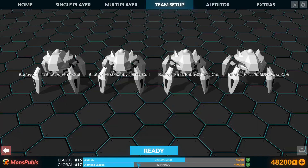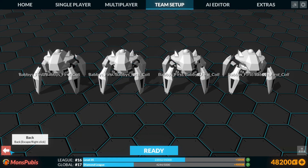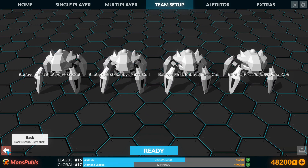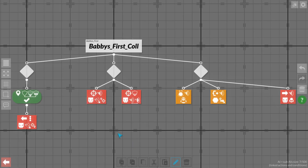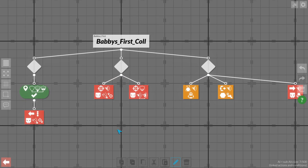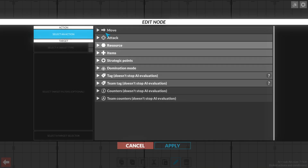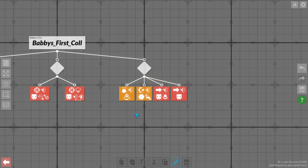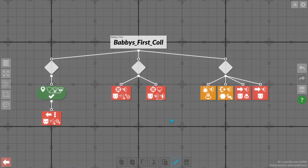There were two things we saw in the last video that I didn't like. The first one is that we still don't have enough of a potential stopgap at the end. So if all else fails, let's just move toward the closest enemy bot — that'll make sure our bots are always trying to move toward the enemy and do something useful.